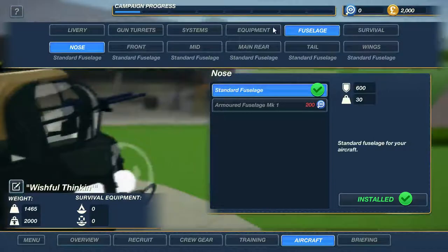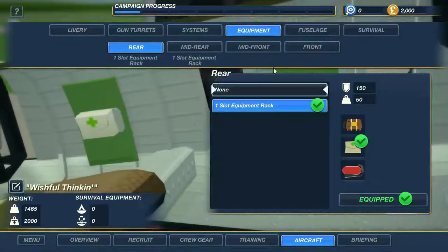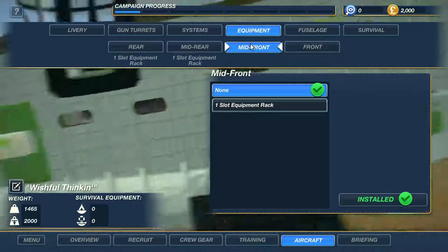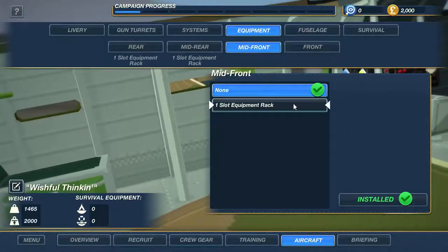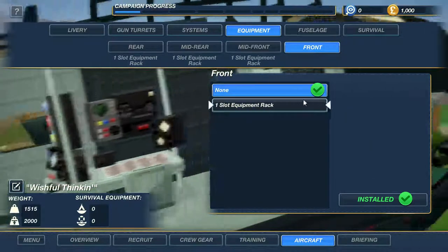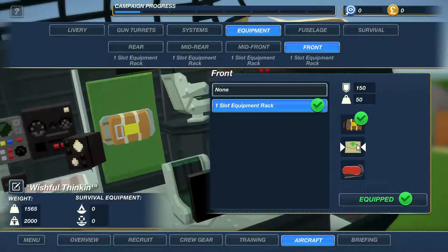Let's go to equipment — I want to change this. We've got one fire extinguisher there; I'll change that to a med kit. A thousand dollars, I'll install that and the fire extinguisher, and then spend the rest of my money on what I believe is a parachute.